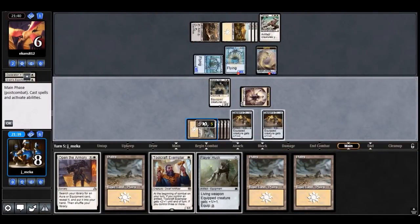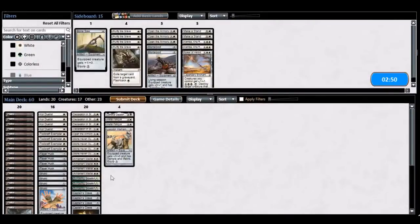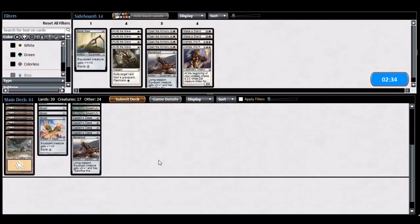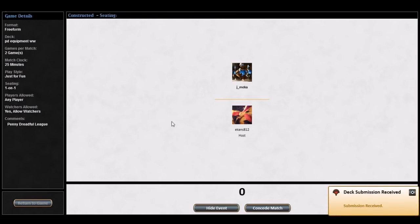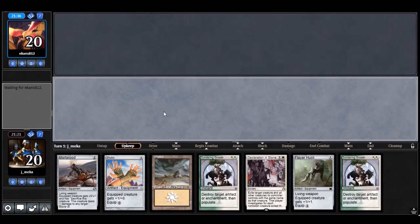Alright, I was on the play and won, they were on the play and won, so it evens out. I like Mortarpod on the play now - actually I like Spear on the play too, it's faster than Warhammer. Mortarpod is good against a turn one Ornithopter but I don't think I need that fourth Open the Armory. The open doesn't really help against all the interaction I'm bringing.